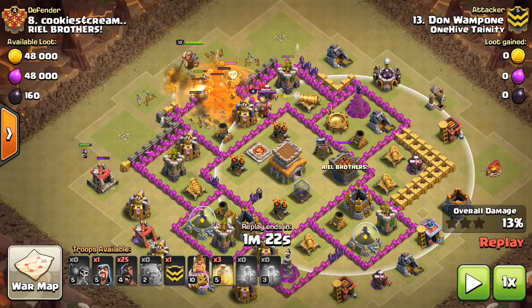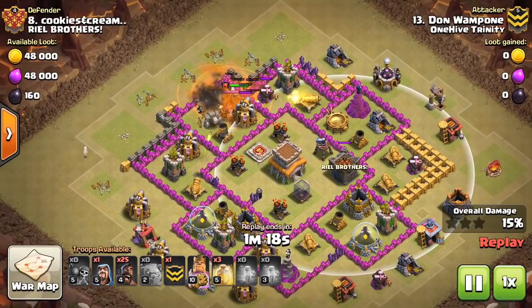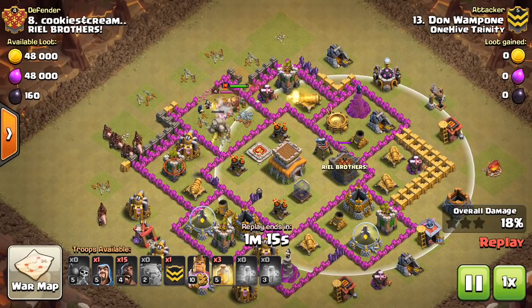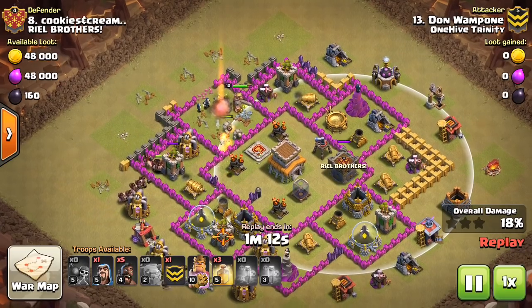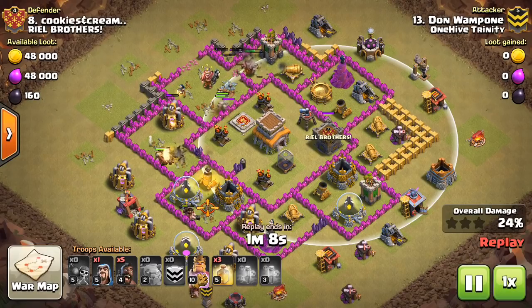The Dragon and the Loon go down. In comes the King, mainly just trying to get the defensive King taken out. These Wizards are going to step up and help disable the double giant bomb set in just a moment. I like the Hog deployment also — not a one-finger drop. You almost never want to do that at Town Hall 8.